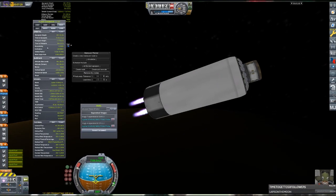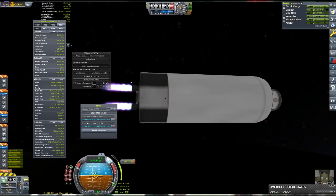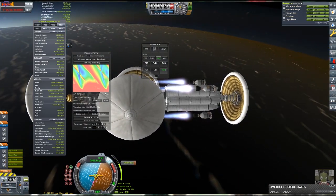The final stage, comprising four vector engines scaled up to 2.5 meters, successfully brings us into stable low Earth orbit. Once in orbit, we detach the fairing and the third stage and get ready for our transfer, which will be towards Venus.